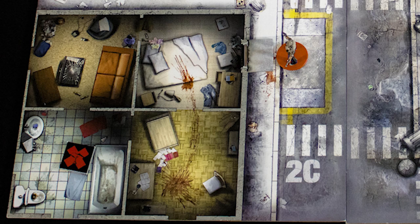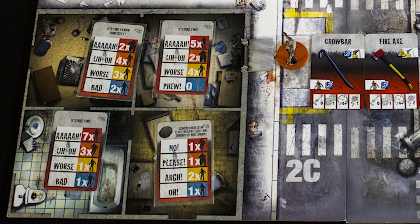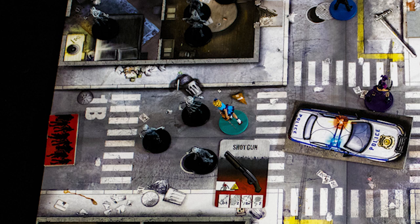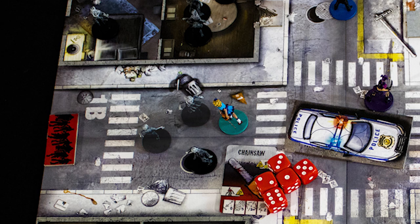Some equipment unlocks doors quietly and others loudly. Draw one zombie card for each room in the building you've unlocked, place zombies in those areas, and then show that the door is now unlocked. You can fight zombies in your space with a ranged weapon if it has range zero as an option, but more commonly you will fight with a melee weapon. Roll dice as shown on the card and remove zombies for each hit you make.